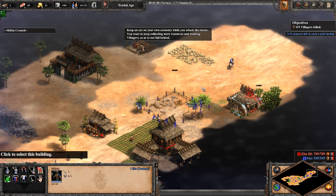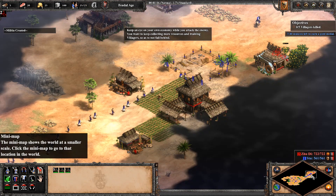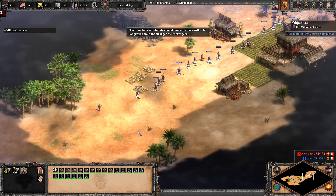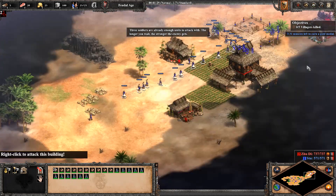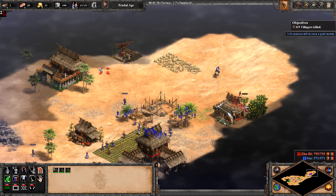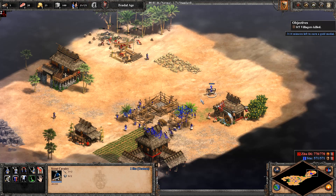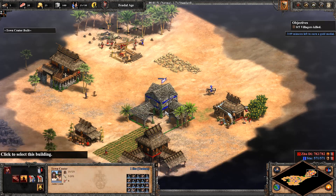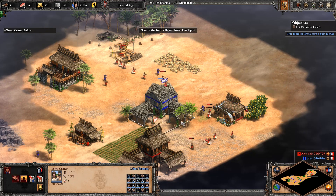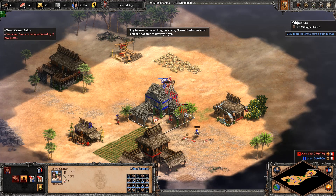Keep an eye on your own economy while you attack the enemy. You want to keep collecting more resources and training villagers so as not to fall behind. Three soldiers are already enough units to attack with. The longer you wait, the stronger the enemy gets. That's the first villager down. Good job. Try to avoid approaching the enemy town center for now. You are not able to destroy it yet.